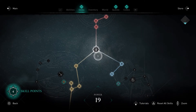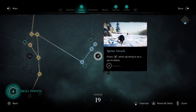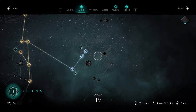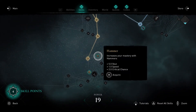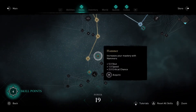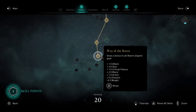Let's see — we have some skill points. Let's figure out what we want to do. Sprint attack might be nice. Oh, I have to get this one first. Heavy damage? I always forget we have to do the teal-looking ones first. Mastery with hammer — we still don't have a hammer. With raven, I think this might be good just to kind of up everything a little bit.